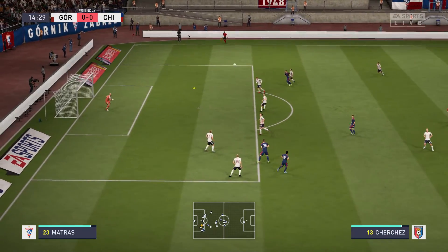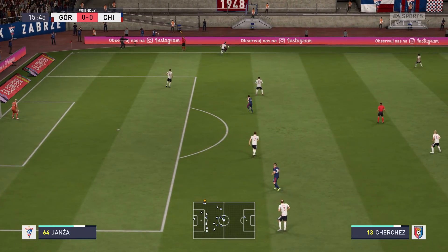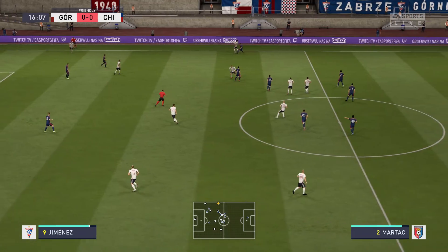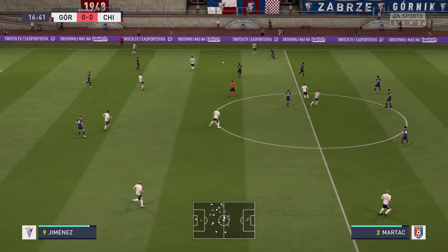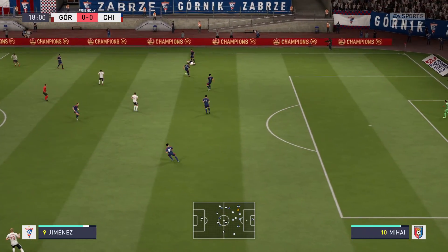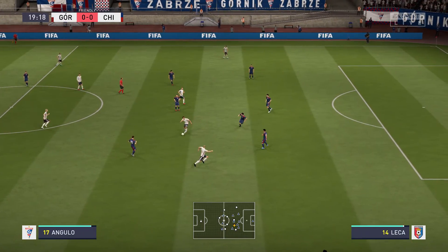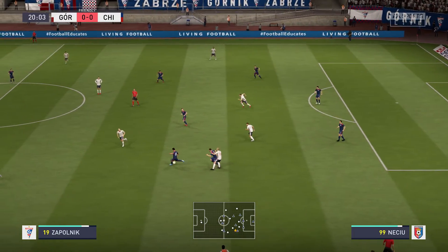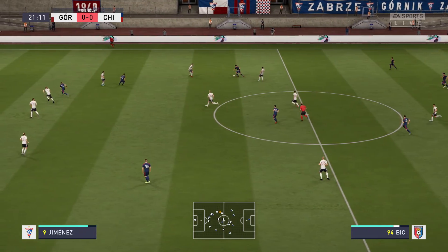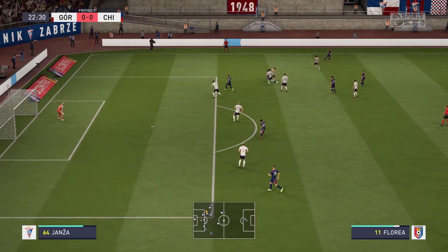I think he saw the look from the other player and saw where the pass was going and read it. Excellent challenge. Well, the ball's been deflected out so it'll be a throw in. An opponent around him — that's good screening of the football. Now they're looking to get forward from this position. That's the way to win the ball back.